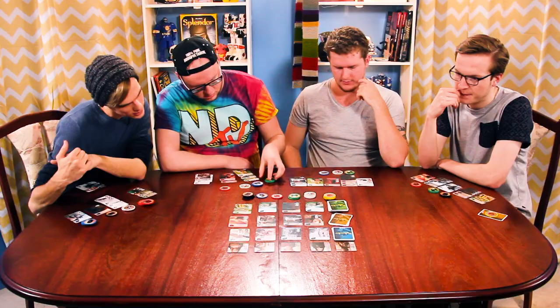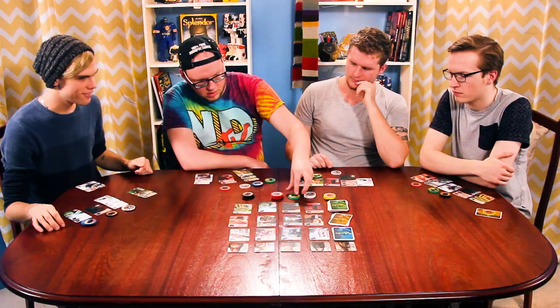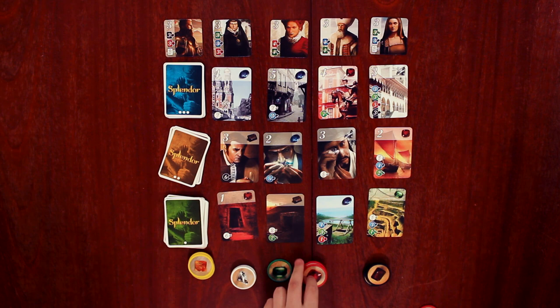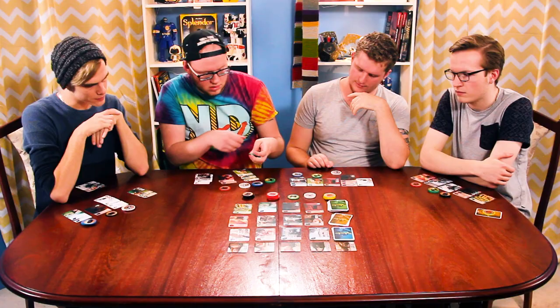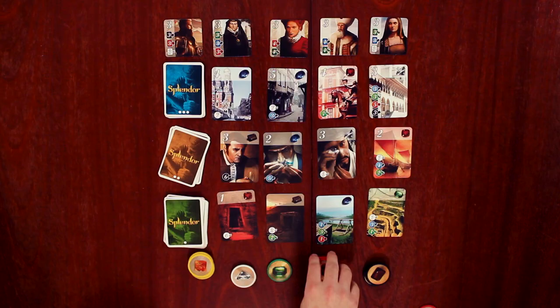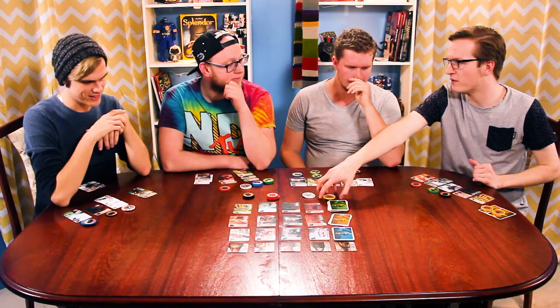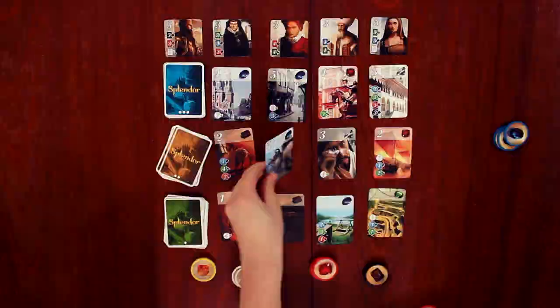I'm not even thinking. It's not going well for you. I'm gonna take this because I've got one of all you can. And I'm gonna reserve that one. Oh my god. Six black for a black. I had a plan and then I totally forgot. I got a point. Blue, a green, and a white.